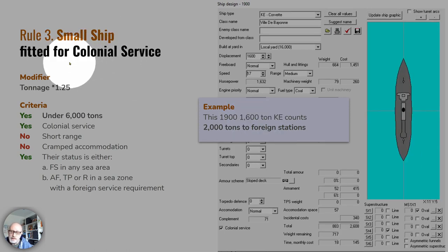If you have a small ship fitted for colonial service, you apply a multiplier of 1.25. If it's under 6,000 tons with colonial service fitted, this 1,600-ton corvette contributes 2,000 tons to the foreign station requirement. This is what I meant by a specially configured, cheap, low-value ship.